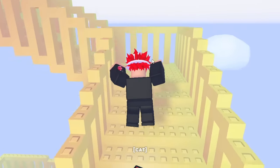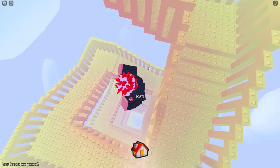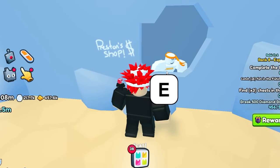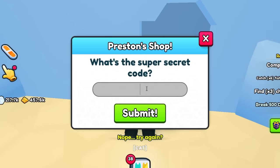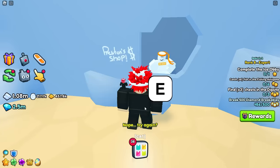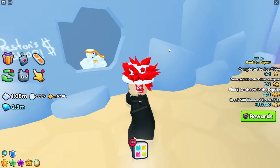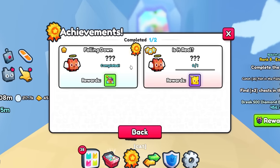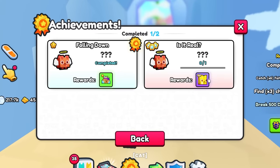The stairway is indeed infinite, guys. There's really no point in going here, so I'm just gonna go back down. There are also people that think it has something to do with the Preston shop over here, where you basically just put in a code. What could the code be anyways? People think that when you get to the very, very top, you would get a secret code that unlocks the Preston shop. But that wouldn't make sense because to reach the top, or whatever it actually is, you would have to get this achievement instead.